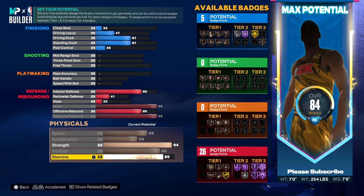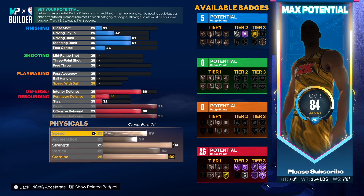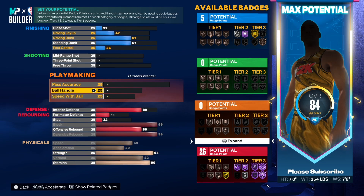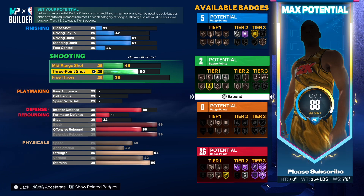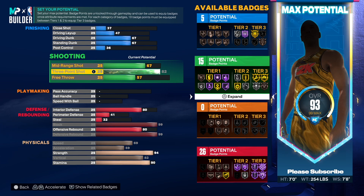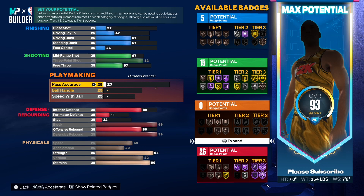Stamina, we're going 90. I promise you this is the best popper on the game for 5v5. Three point — I'm going to get you an 82 three ball. Three ball matters when it comes to these poppers because of the jump shots. Certain jump shots you can't get unless you got a good three-point range or a good mid-range.